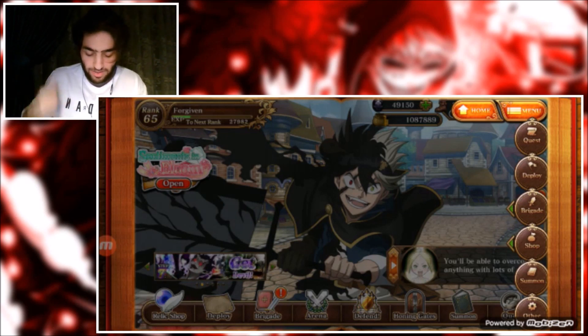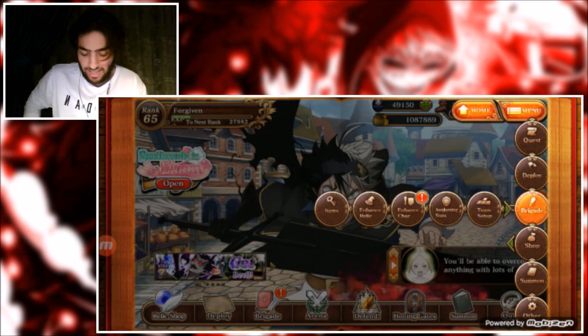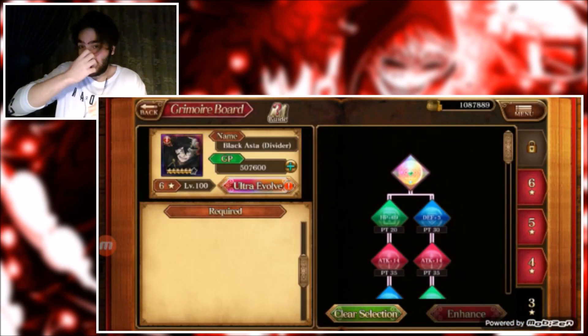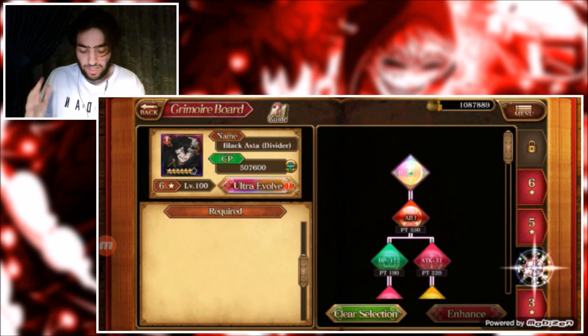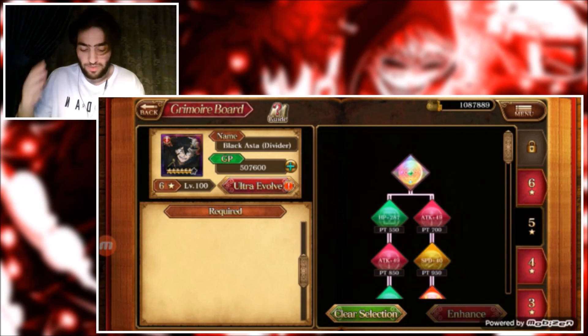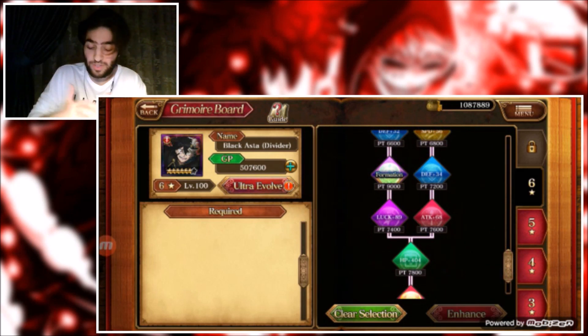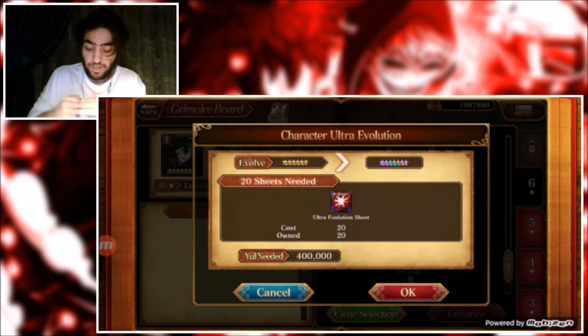So let's do this — Brigade, Enhance Character. This is how you seven star your character. This is my first seven star since I haven't played JP. Once you max him out to four star, then five star, then six star, I used the 80 phantom sheets to get him to six star and max him out, and then you click Ultra Evolve.